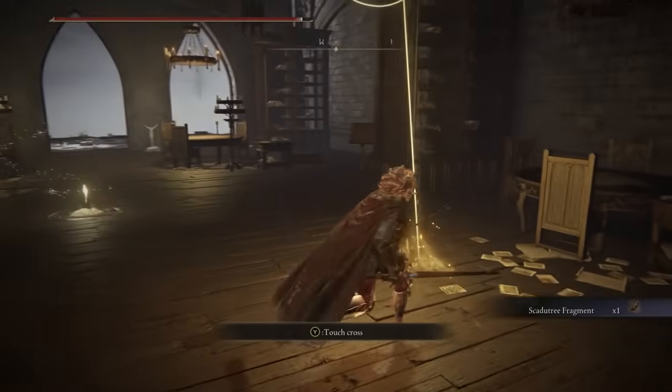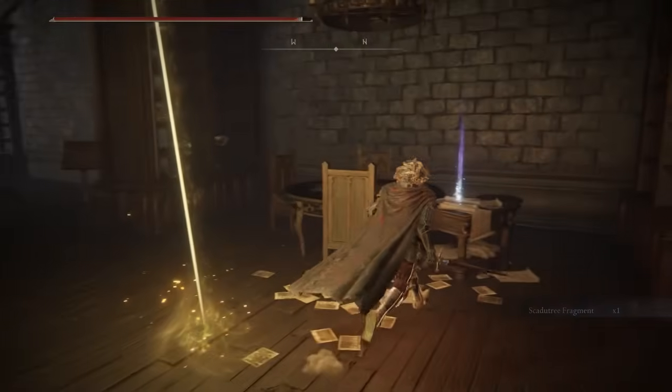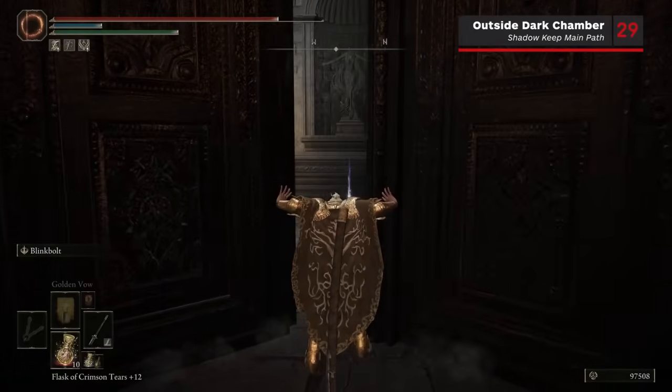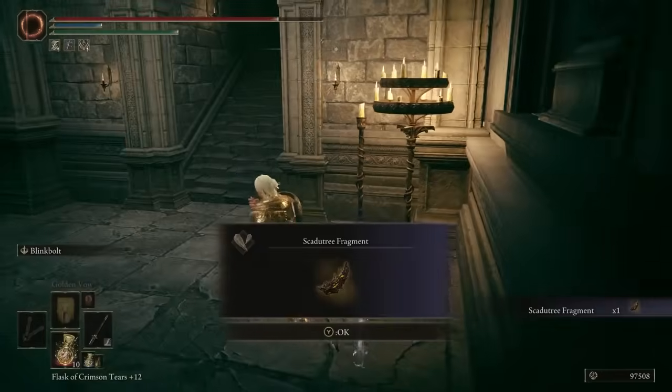You can also reach this Grace by descending from a path along the outside of the Shadow Keep's walls. This next fragment is impossible to miss: as you open the door to the dark chamber of the Shadow Keep where you fight the main boss, the Scardew Tree Fragment is right in front of you.